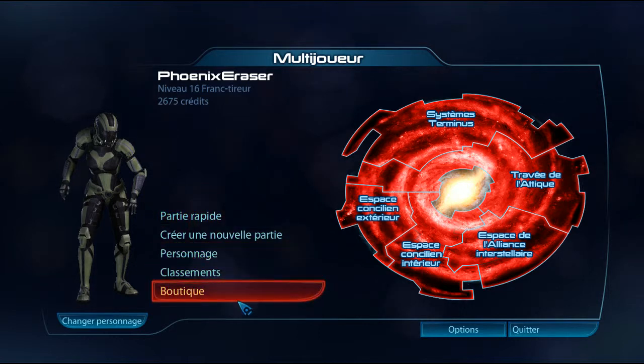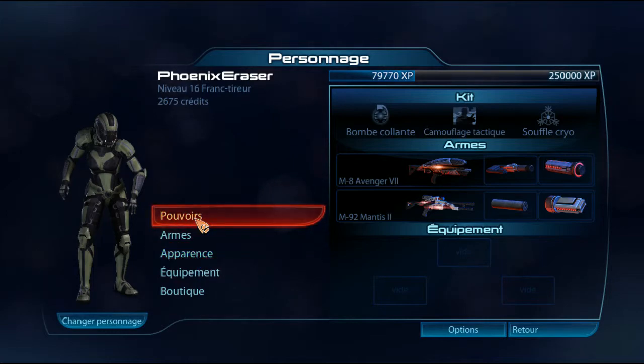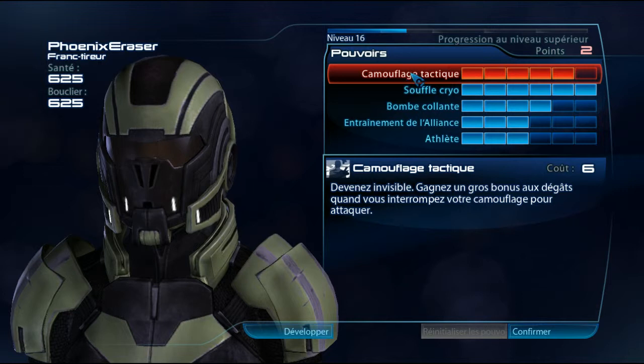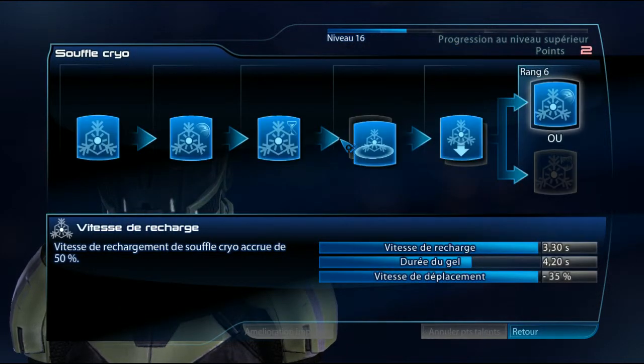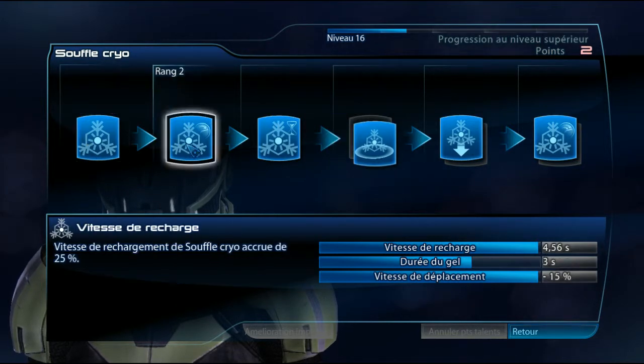Now, when I go to the menu of the multiplayer, I'm going to go to the character. The mode of the power — the progression of the power, like in Mass Effect. Except that here, you can see, we still have the ranks.